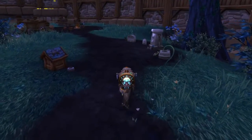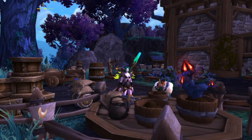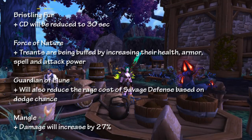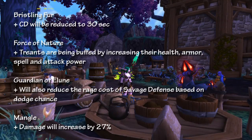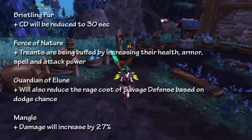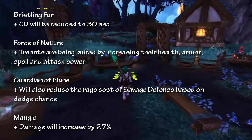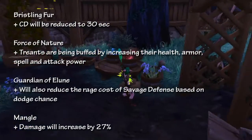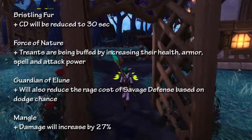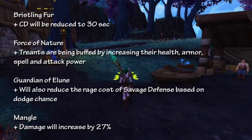The last class for this video is Druids. First, Bristling Fur's cooldown has been reduced to 30 seconds, making it a very attractive option since it provides strong damage reduction — still 40% less damage — even with its short duration, less stress for your healers. You might just have to weigh things: go with Pulverize or Bristling Fur, as I can't decide which is better for most scenarios. Force of Nature's treants have been buffed with more health, spell power, armor, and attack power, but for Bear tanking this won't change my recommendation to go with either Incarnation: Son of Ursoc or Soul of the Forest.